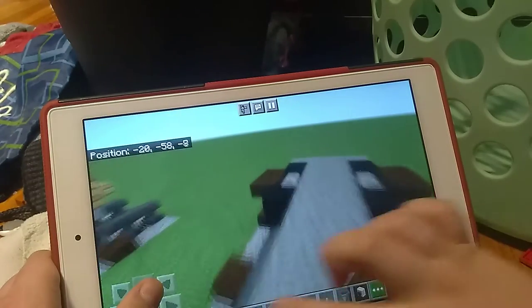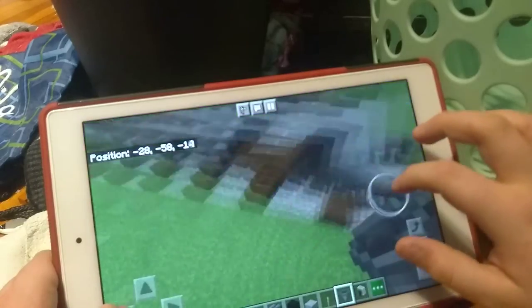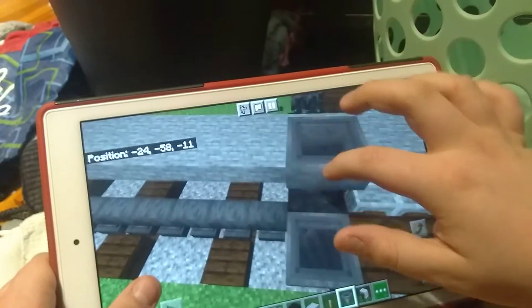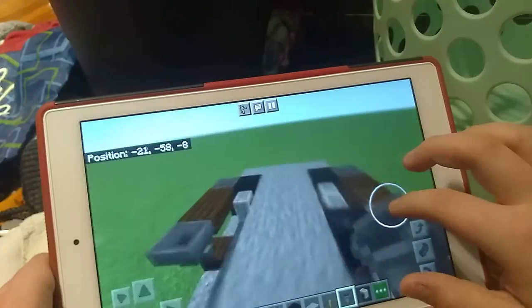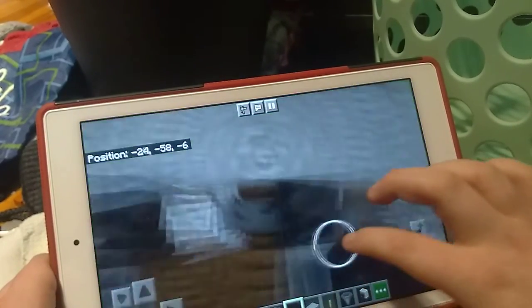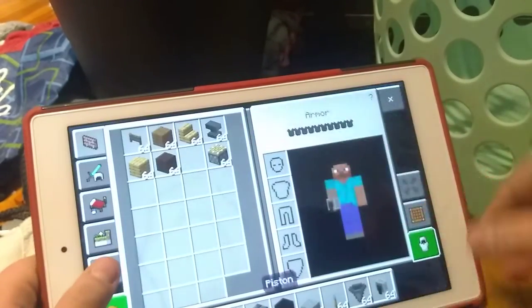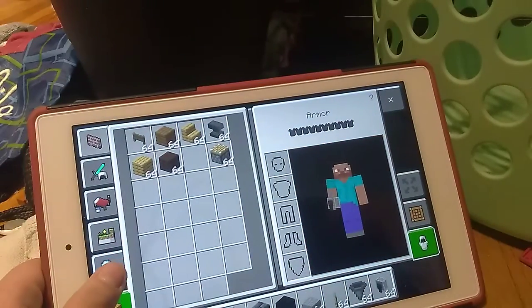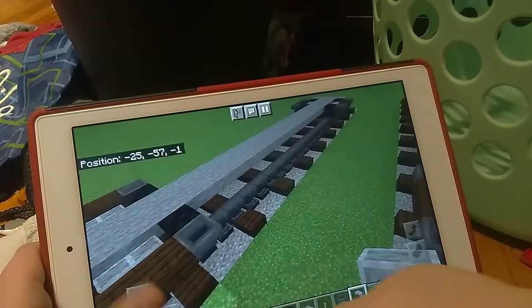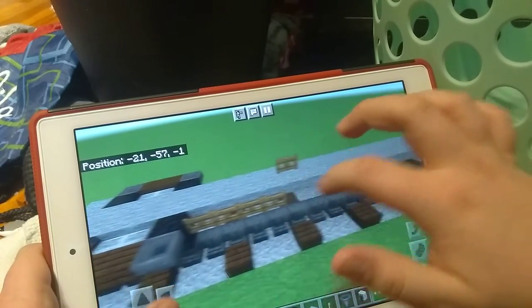Then I'm going to move over here — I messed up here, I'm going to rebuild a little. Then you want to grab a spruce fence gate and you want to put it along the edges like this.